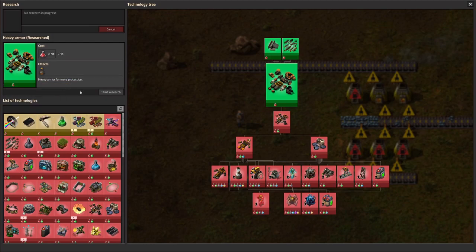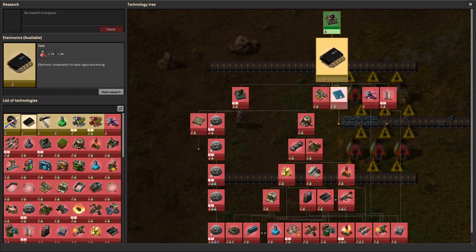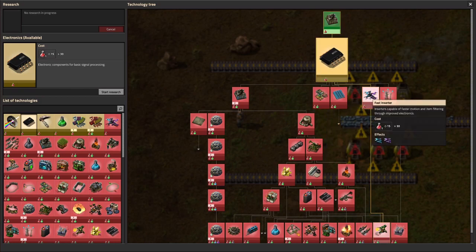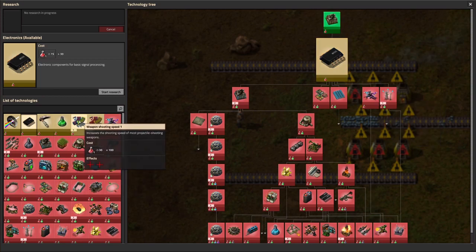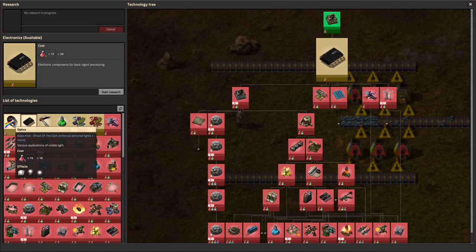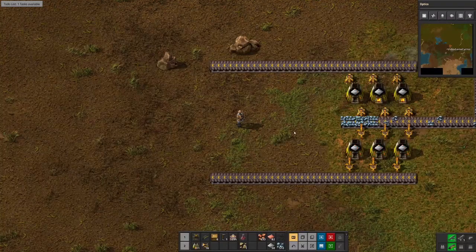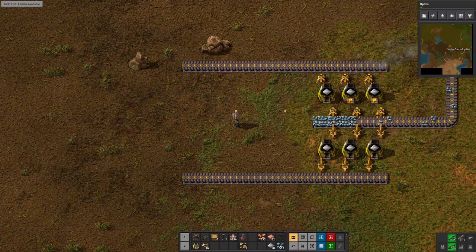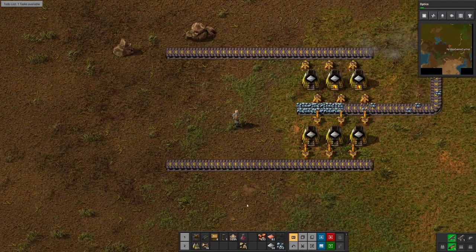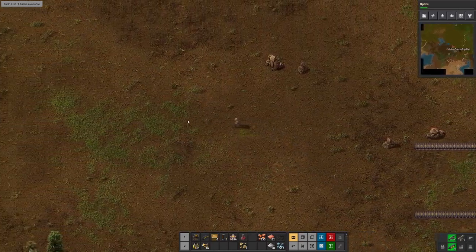Let's check research. Armor — what does electronics get us? Automation two? No... oh, fast inserter — hmm, you know what, let's do a big one. Who's afraid of the dark? Let's get some lights going — we'll start the research on that. We can expand later. Let's go make some power poles — we need those next.